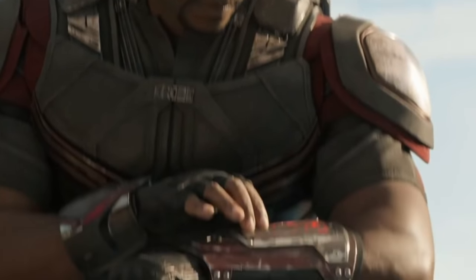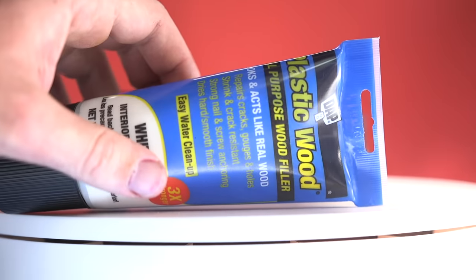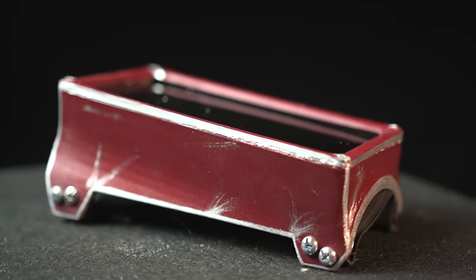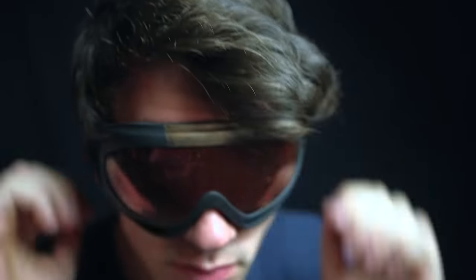The last thing we need is the arm band to control everything. This seems pretty straightforward: 3D model a gauntlet piece that can fit a phone, print it out, add a bit of wood filler, throw a coat of paint on it, add some arm straps, do a bit more detailing, then drop the phone inside. We can also stream that phone screen to our glasses so we get the display in both areas.